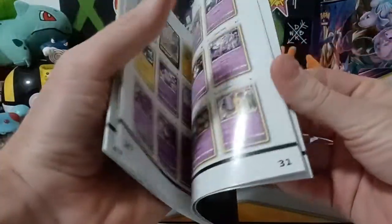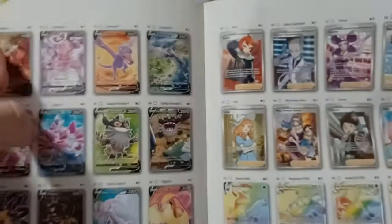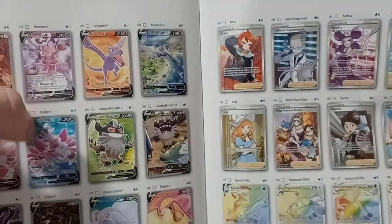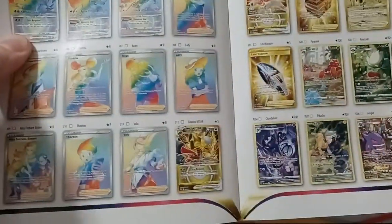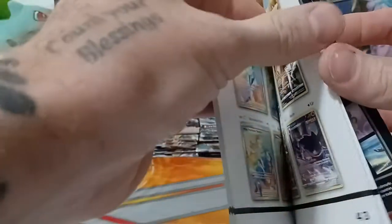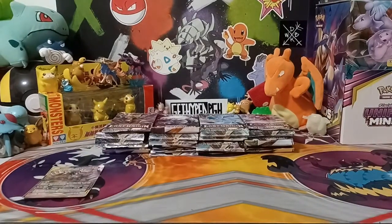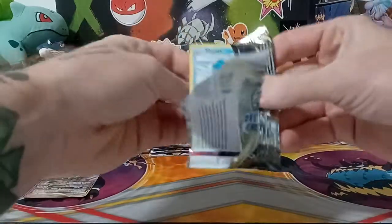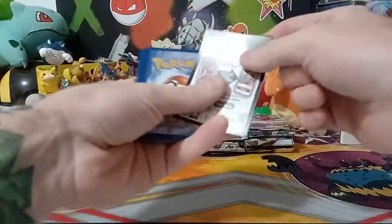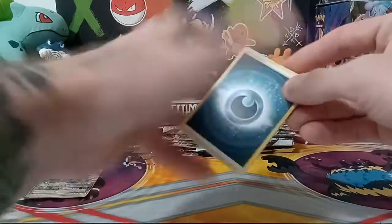This comes in the elite trainer box. I will show you what I'm looking for tonight — on the hunt for this pretty cool Giratina alt art, as well as this Aerodactyl alt art. Those are like the biggest hits in the set. Wouldn't mind getting this Giratina gold. And all these trainer galleries — this Pikachu and this Mew. Nothing to it but to do it. Let's get into it, first time on the channel Lost Origin. This video might be a little longer due to so many packs, but it is worth it.